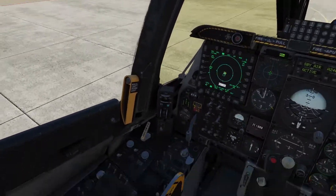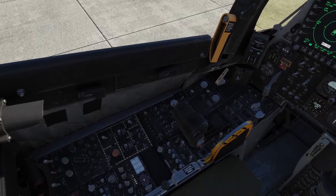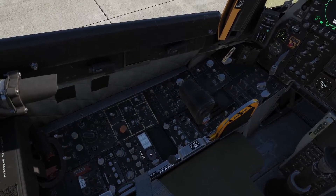Much like the Ka-50, we're going to start down here on the left-hand side. Starting at the back, we've got a number of different panels mostly related to audio and communications — like this volume panel, for example. We've got receiver relay changes; this is for secure voice communications, which is not modeled in DCS for obvious reasons. This is a simulator, not real life.